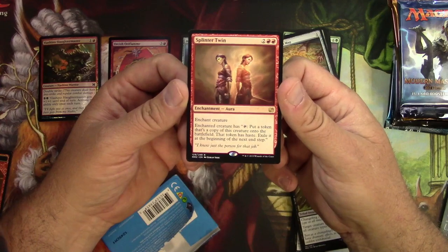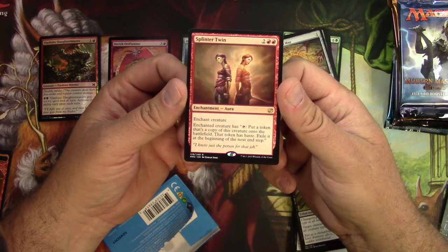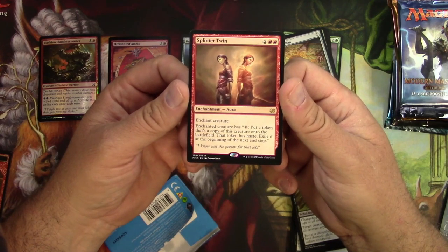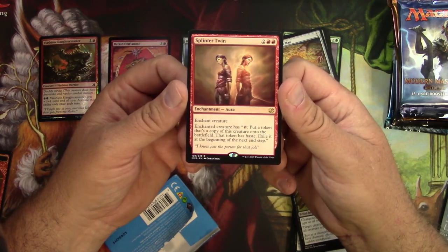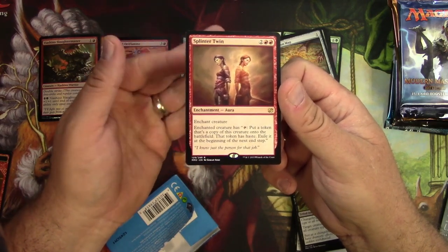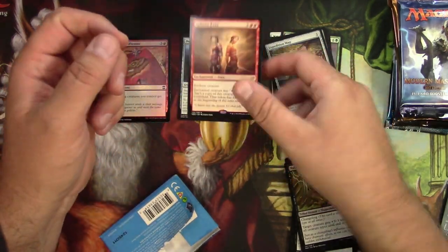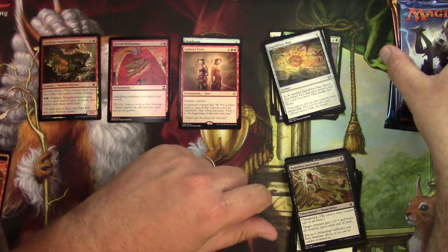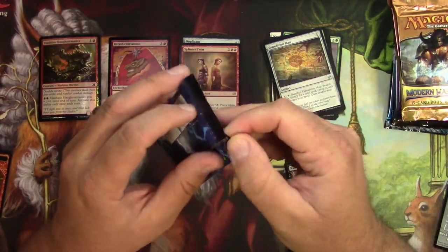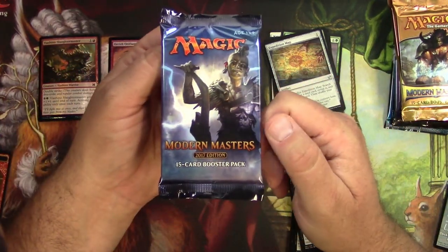Enchant creature — enchanted creature has: tap to put a token that's a copy of this creature onto the battlefield. That token has haste, exile it at the beginning of the next end step. Good flavor text. The card is totally broken and is why it's banned. You can speculate all you want on whether it will be unbanned or not — I'm just happy to have that card.